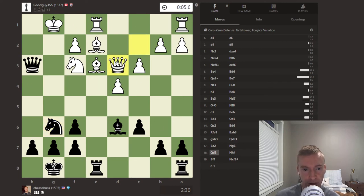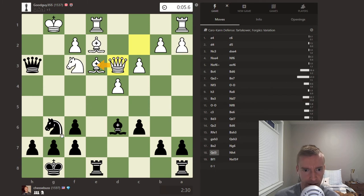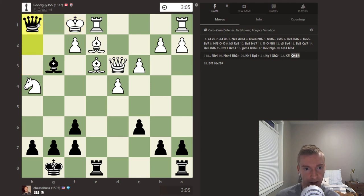White plays queen to d3. Another thing white has to watch out for is sometimes there's a rook takes e3 sacrifice as well — there are a lot of tactics. Queen d3 helps defend on the third rank. Jesse plays knight to h4, threatening the immediate mate. And as we saw, knight takes h4 leads to this checkmate — I'll show it on the board. King here, check, and checkmate.